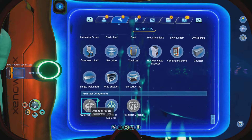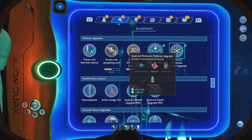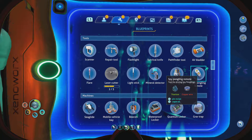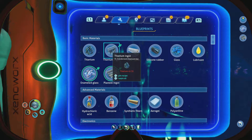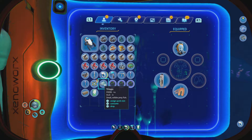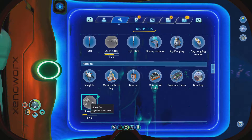What's a spy penguin and can I make it? Luckily the PDA does pause. A large glass dome — yes. A sea truck perimeter defense upgrade — provides increased threat protection, that's pretty good. Remote controlled observation robot is the spy penguin, and then the spy penguin remote tool for driving. A test override module — diagnostic module for Delta communications tower. But we need a parallel processing unit, and we don't have that. We can't make a snow fox yet. We can't even make a habitat builder.